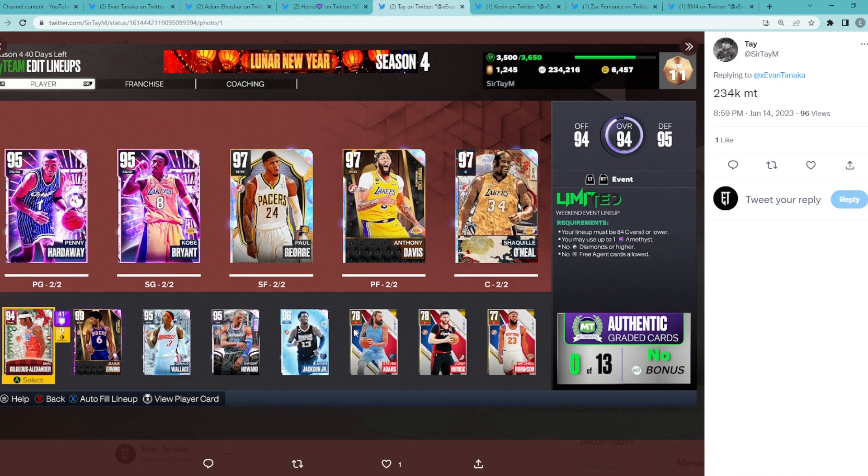Next team comes in from Tay. He's got about 230,000 MT and a very good looking squad — Penny Hardaway, Kobe, Paul George, AD, and Shaq. Definitely wouldn't be my preferred starting lineup but it's very solid. I'd say probably an 8.5 out of 10. I'm not really the biggest fan of Shaq but he's unauctionable so you've got to keep him. I would get rid of Paul George even though he's unauctionable — Cincini's Pal or LeBron are much better than Paul George. I like Jared Wallace off the bench, so get one of either LeBron or Cincy for the small forward position.